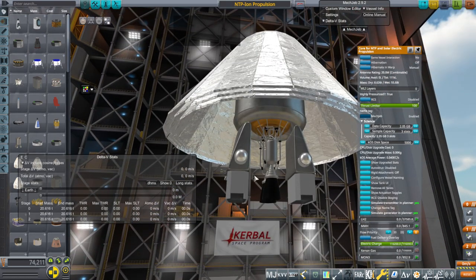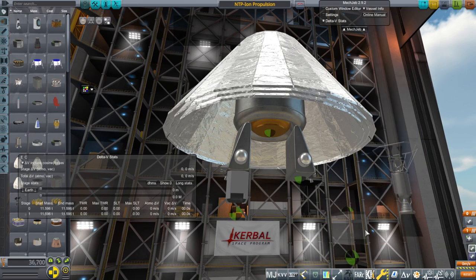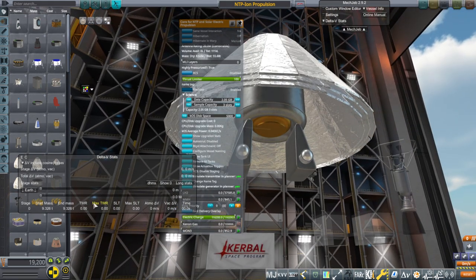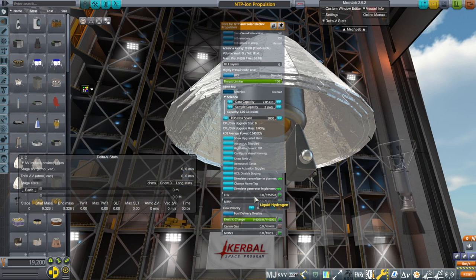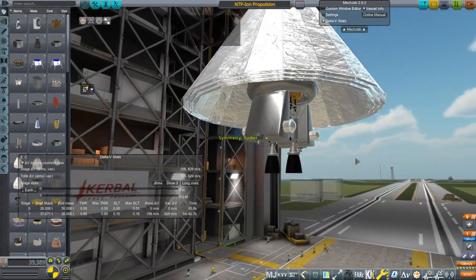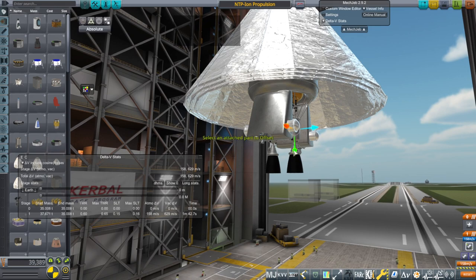So hopefully that'll accommodate any sort of radiation shielding. Without the engines it's 9.326 tons. Then if we add the fuel, we're looking for about 30.9 tons with the xenon gas. So we are going to try this out and see if it works the way we want to.